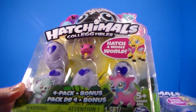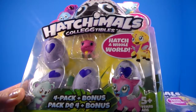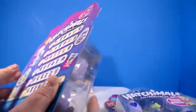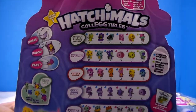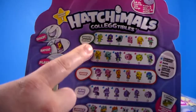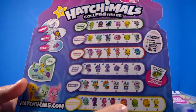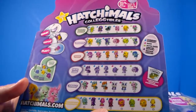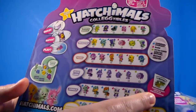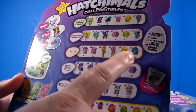Some of them are kind of hard to tell — you have to look at them next to each other, because these two look similar but there's just the tiniest bit of difference that we'll see when we get it out of the box. The back of the packaging shows some of the different categories or lands that they come from or live in, and they're supposed to be a collector's map. They are common, rare, ultra-rare, and limited edition.